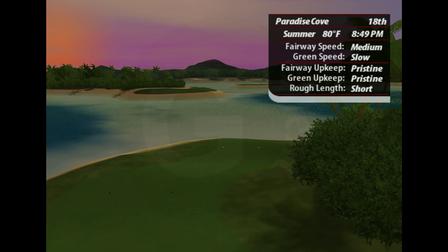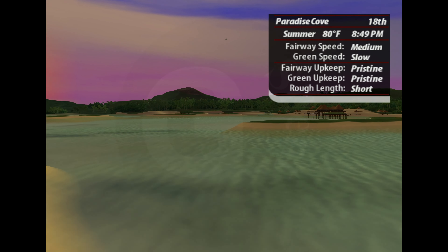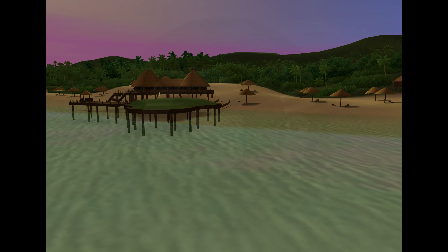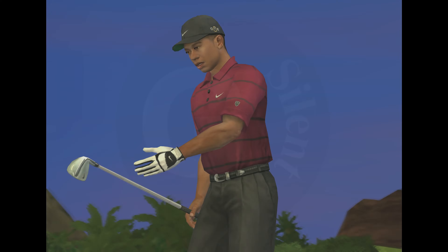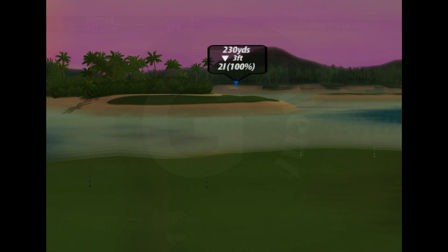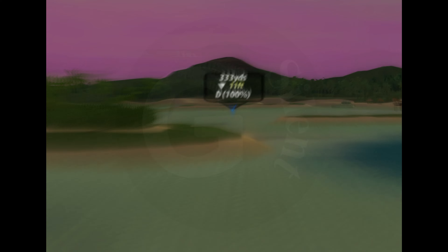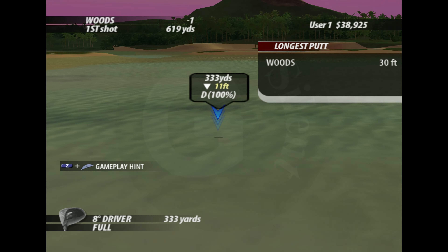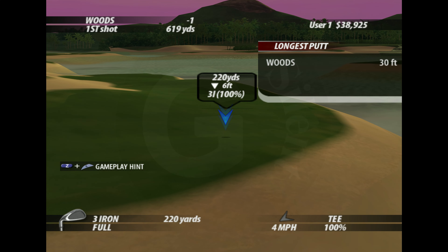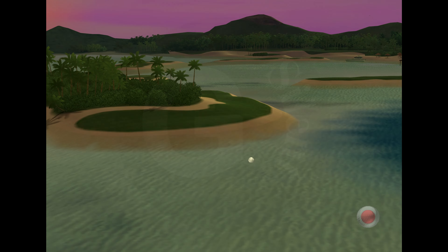The finishing hole at Paradise Cove is an epic par five that will test your every golfing skill. A sturdy shot from the tee is essential to succeeding at this hole, so play it carefully. Hitting the green in two is possible, but most players are lucky to make it in three. Set up a nice approach shot to putt for under par. This will work. Nice play.